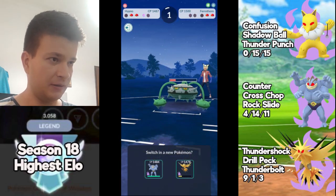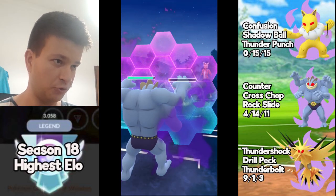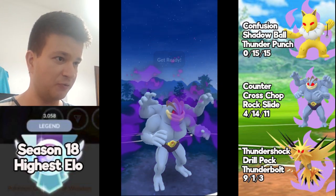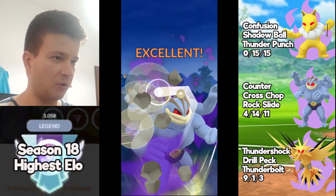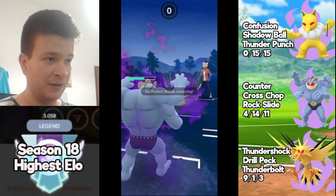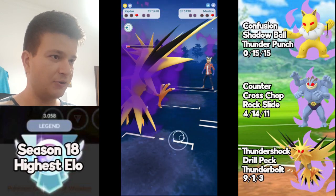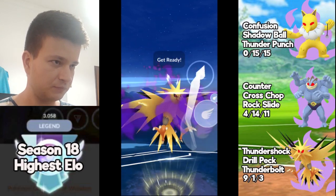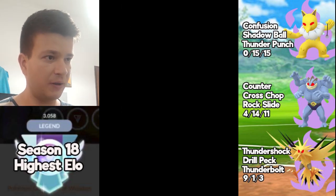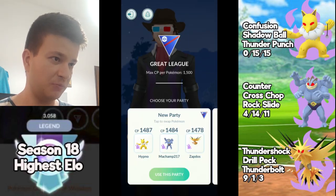Fairthorn has some energy stored, which is fine, and I can bring Shadow Machamp safely. I hope this guy doesn't have anything strong against Machamp in the back. I'm going to shield this Power Whip — it will do massive damage because Shadow Machamp is quite squishy as well. Only Hypno from this team is a solid Pokémon; the other two are quite squishy so you need shields. This was the CMP — perfect. This guy throws the Play Rough on Shadow Machamp; Shadow Machamp is down. Now Shadow Zapdos can farm down with fast moves. I forgot Fairthorn was still alive but it doesn't matter — I reached the Drill Peck with Shadow Zapdos. Another win with this Triple Shadow team.